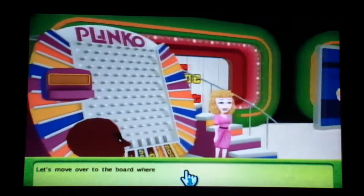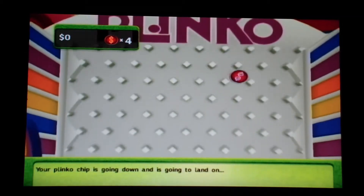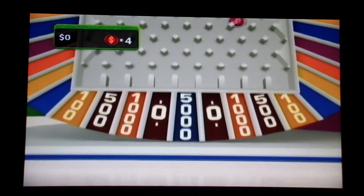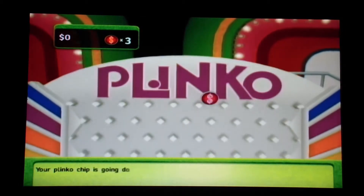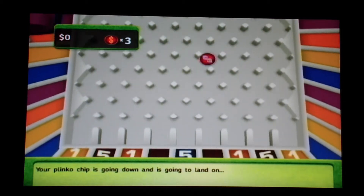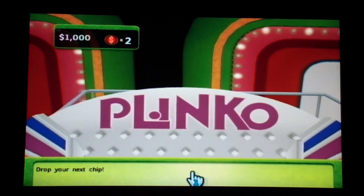Let's move on over to the board where you can drop your chips. Drop them on the top of the board and let's see where they end up. This is your first chip — come on, go in the center! Oh no, in the zero. Drop your next chip — same spot, alright. Come on, get in that center! Oh, $1,000! Thought it was going into $5,000, but $1,000 is still not bad.